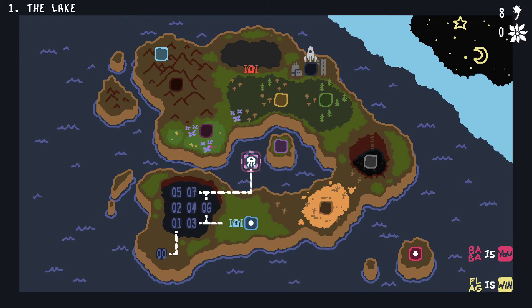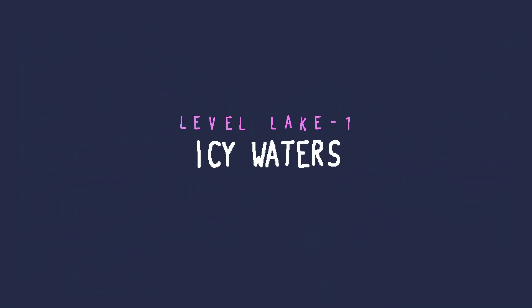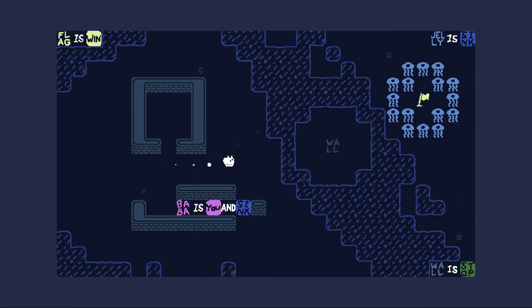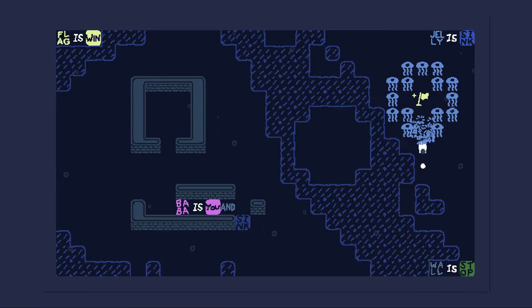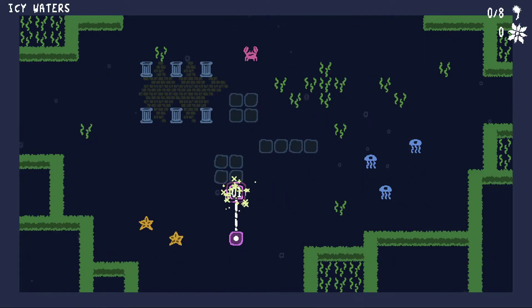So we've done all of those tutorial levels and we've got plenty of time left in this episode — we're only seven and a half minutes in. So let's go to the lake and our first proper world. Level one, Icy Waters. Got some new music, I like this one. So this is new — we have 'and'. Baba is you and sink, so if we touch anything we die. So let's make that not true. Let's use this wall text to sink the jellyfish — there we go. Then we get to the flag. Simple enough. And you notice there we have one out of eight — basically we need a certain number of dandelions in each world to pass the world, and that will allow us to get to the next couple worlds.